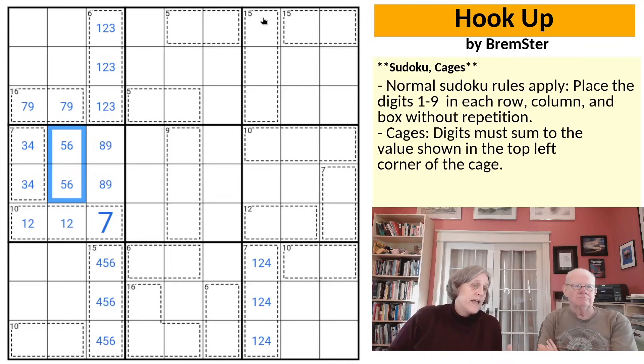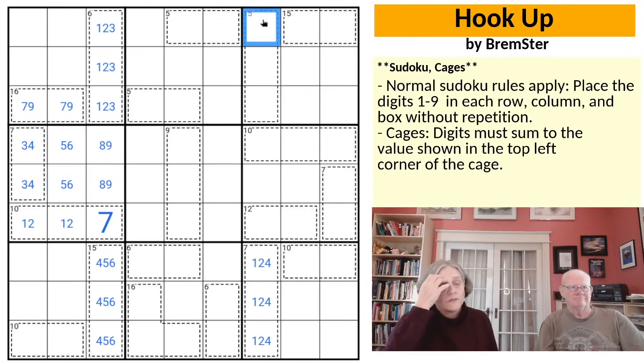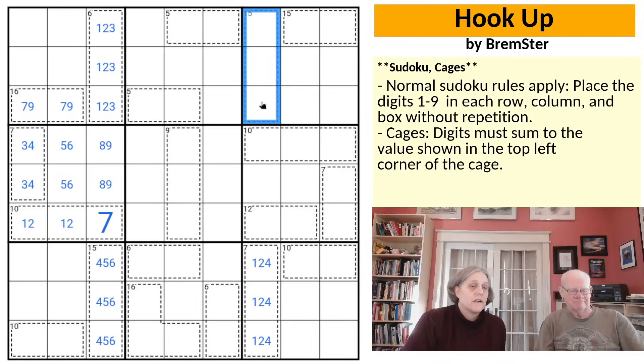If we had two mids — any of 4, 5, and 6 — we'd need the third one to complete it. So that 15 cage is either one low, one mid, and one high, or it's all three mids. But there's no 4 available, so we need a low in there, and that low has to be 3 because 1 and 2 are already used up in the column. So there's a 3 in there.